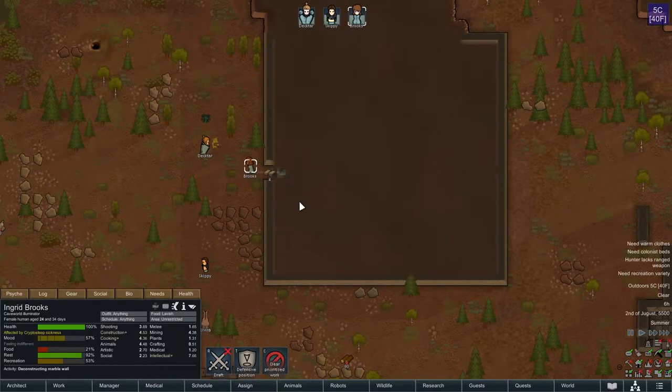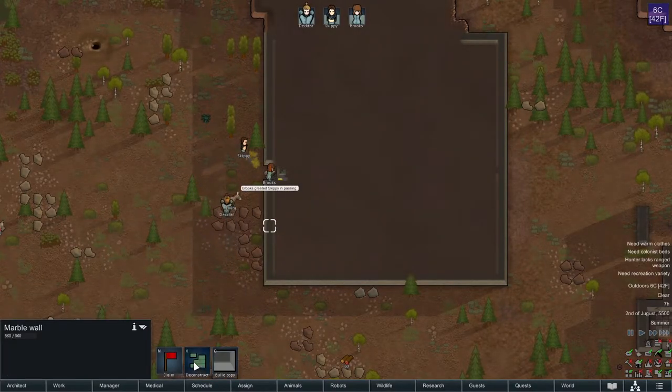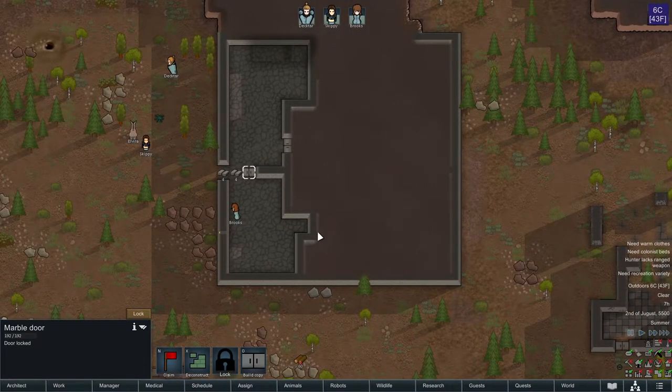Did I just happen to deconstruct the one wall in here? Let's deconstruct you as well. There we go — look at all the space. Cancel that, we'll keep that going. All right, good stuff.